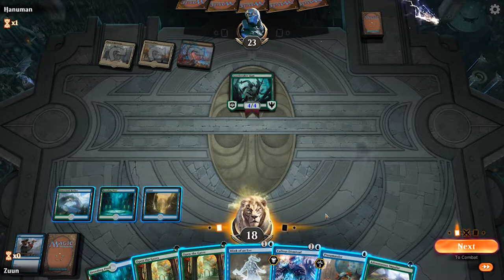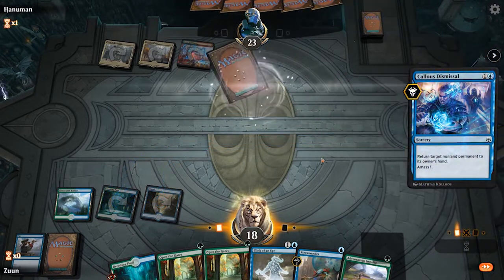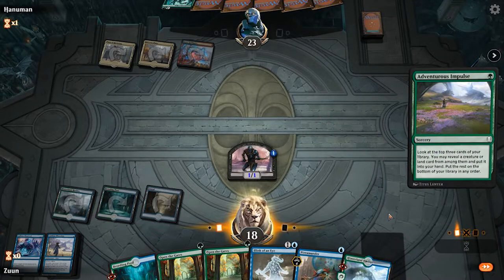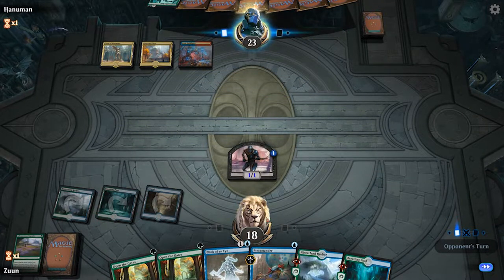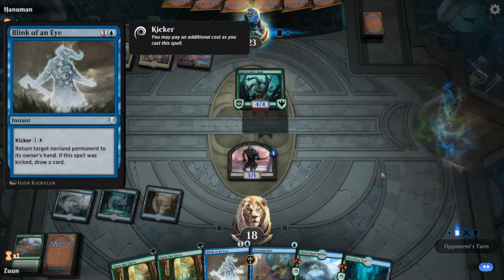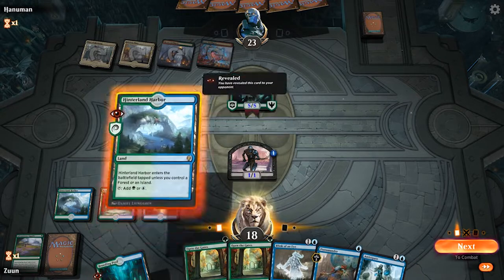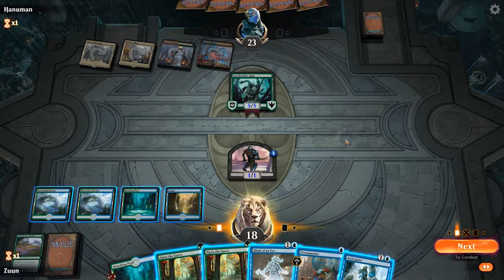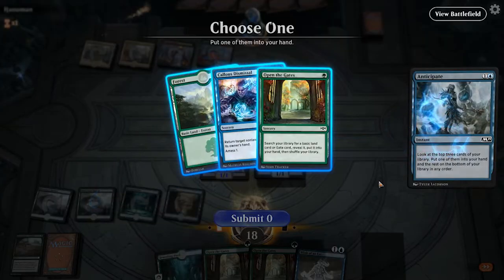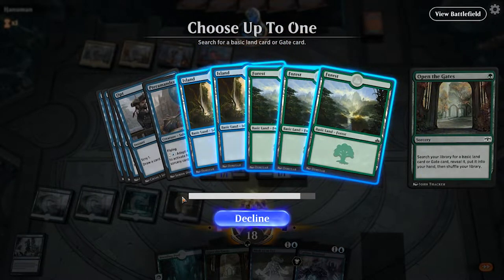Good draw. We could do a number of things. I think the Callous Dismissal is going to be best because we'll actually force them to replay the ramp, and we also get to put down a 1/1. Let's go ahead and Adventurous Impulse as well — not what I was hoping for, but that's okay. We do have Blink of an Eye available just in case we want to knock their ramp back into their hand. Let's go ahead and place down the Hinterland Harbor. I'll play a Terramander here and go ahead and Anticipate as well. I think another Dismissal is fine, and let's search for a land to thin out the deck.